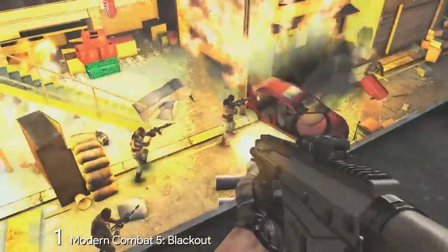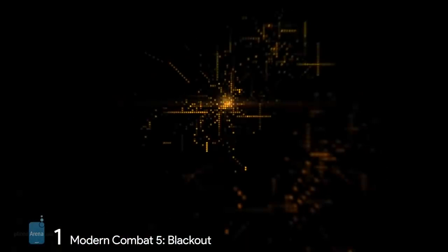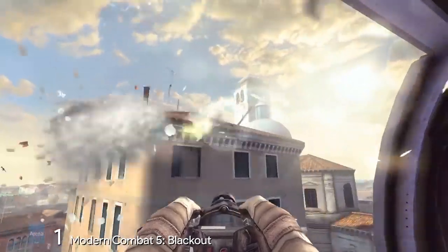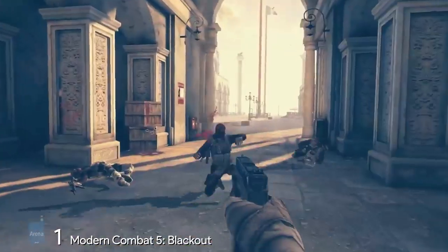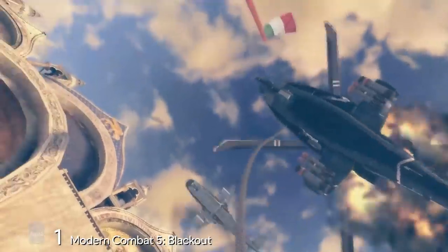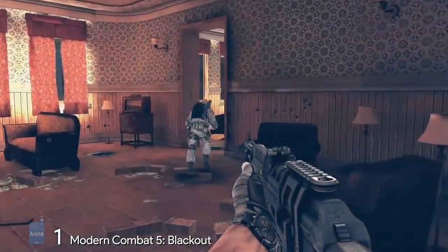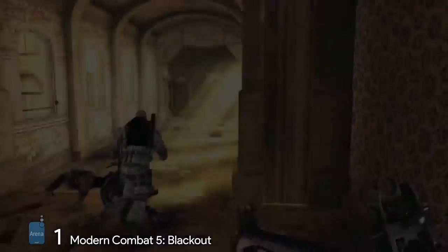The single-player mode has improved a lot since earlier versions of the game, taking you into vastly different environments from Venice to Tokyo, but it's also the pure creativity in gameplay — from missions where you protect someone, to cinematic animations where your hero does crazy stunts to survive, then shooting from a helicopter and so much more. The multiplayer is where things really get intense with squad battles, chat, leaderboards and everything in between to get you hooked.